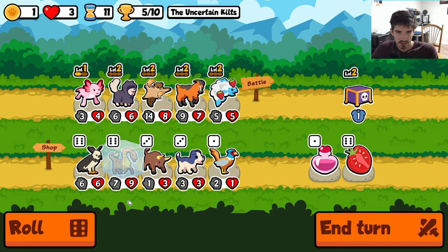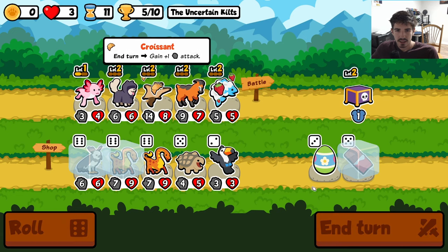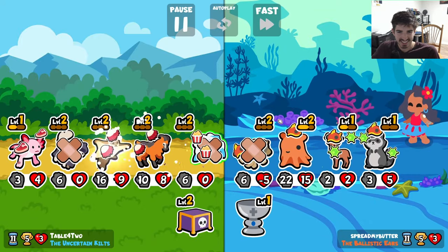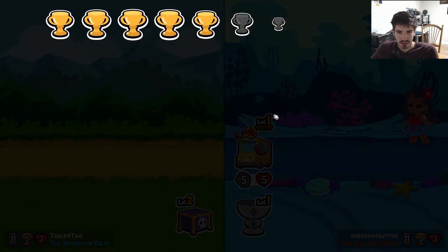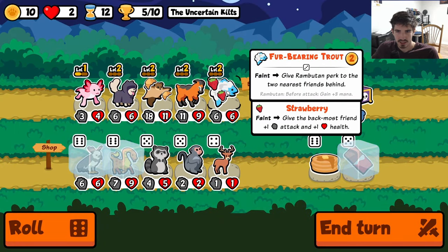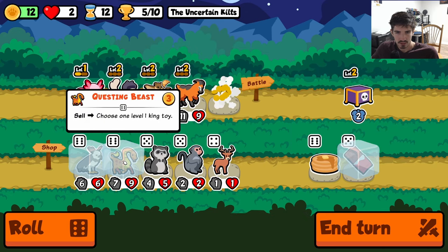It would probably be a good idea to get the good dog a little sooner while we're here. But is there any reason to go questing beast level two? The hard part is I don't want to sell one of our big homies because that's also the only way we're getting buffs — we don't want to nuke our chances. He had a bus — he got a bus! Alright, so now we got a little bit of scaling here.